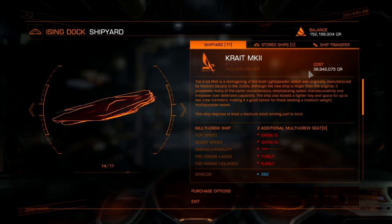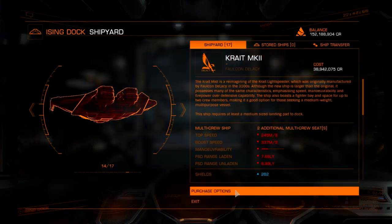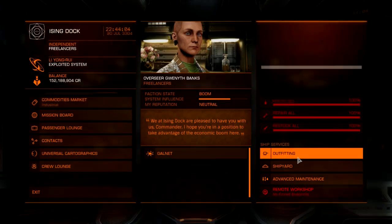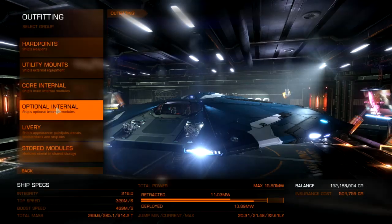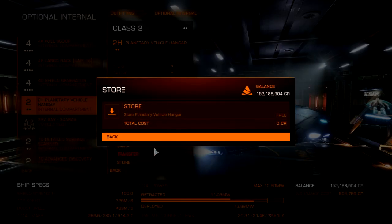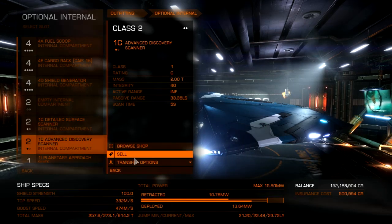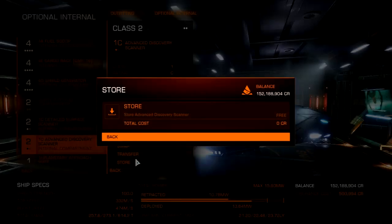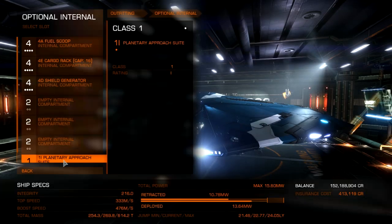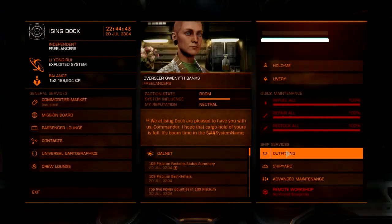38 million. The reason for all the extra financing is for outfitting — the default outfitting is not what I'm after. Before purchasing, I want to go to outfitting on optional internal. Vehicle hangar — store. Advanced Discovery Center — store. Detailed Surface Scanner — store. Now I'll go to the shipyard and buy the Crate.